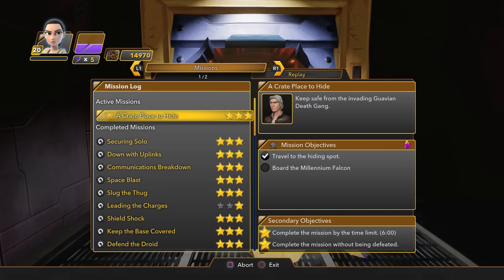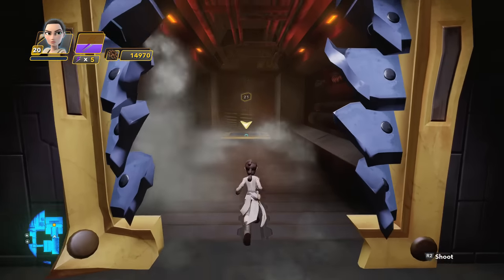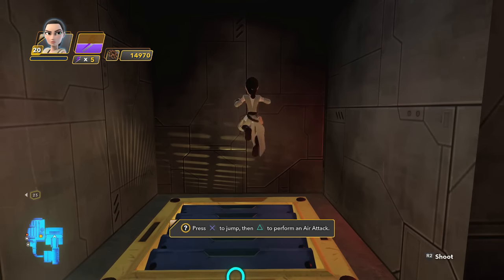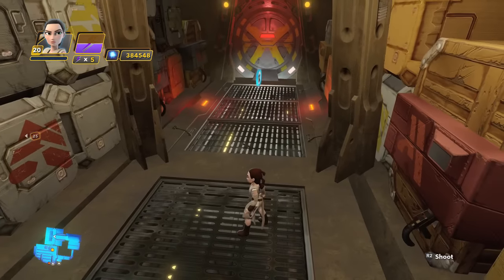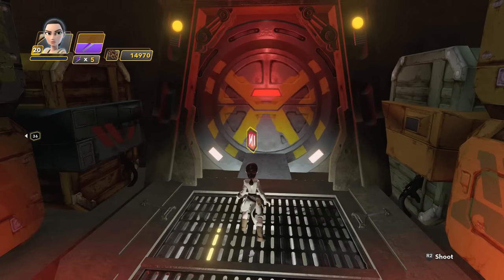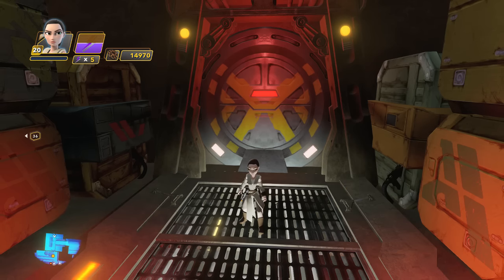The next hologame level can be found on the mission A Crate Place to Hide. Very early on you will be breaking through a ventilation system and then jumping down through to the next area. Once you ground pound this part, to the right is the next hologame level — typically you'd continue on to the left, so go to the right and pick up X-Wing Squadron Star Destroyer Salvo.